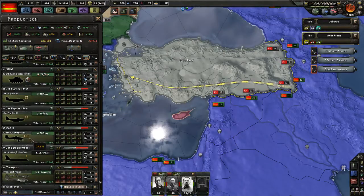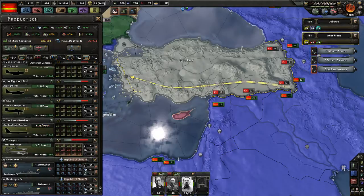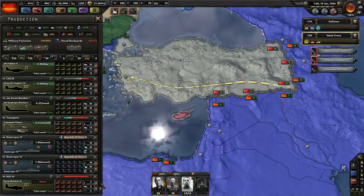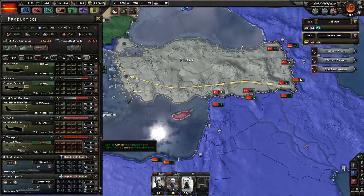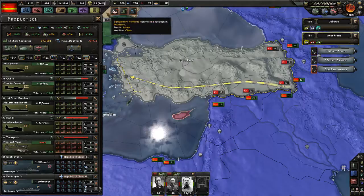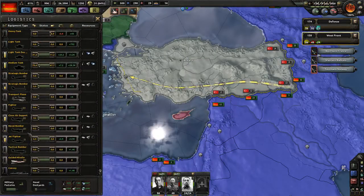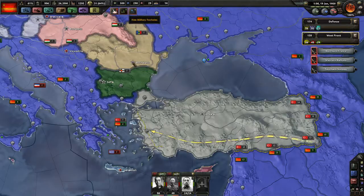Jet fighter mark 1, close air support jet, strategic bomber — way too many but we have it. Let's add naval bomber 3, get that up the list. That should be fine. We should have some transport planes now — six, well that's enough. Like one paratrooper division, fine.